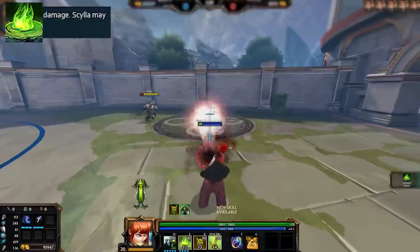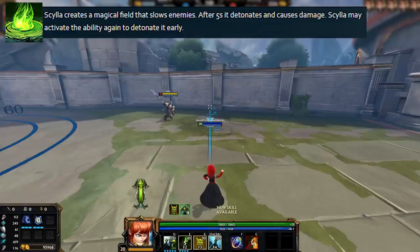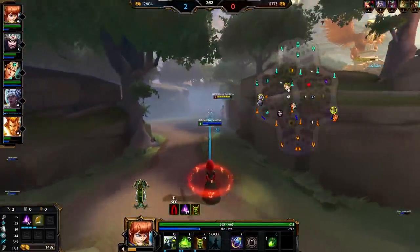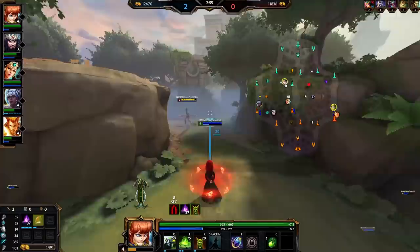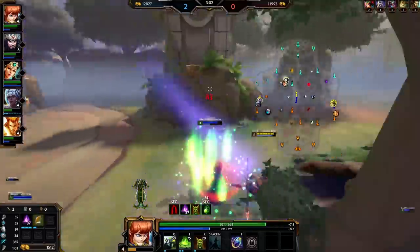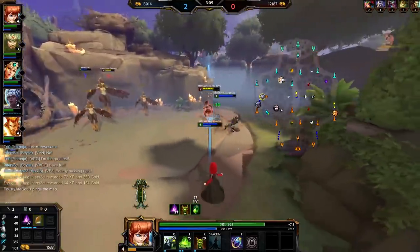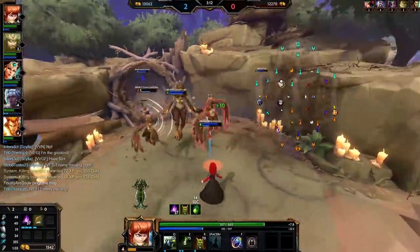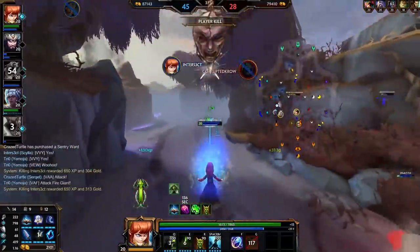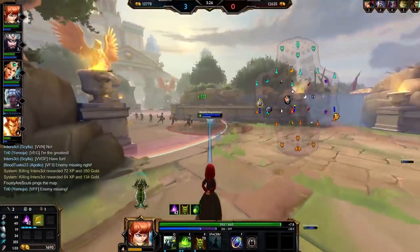Moving on to her 2 - Crush is a circular AoE damage ability. It's a deployable that you can throw and leave on the ground for up to 5 seconds, and it will slow enemies in the area if they walk through it and will detonate after 5 seconds, or you can reactivate the ability to detonate it instantly, which is what you'll be doing almost all the time to secure the damage. At max rank, this ability also slows for extra time once you detonate it and will shred 25% of enemies' magical protections in the area, essentially increasing the ability's stopping power. Also, Scylla's main combo - throwing the 1 to root and confirm damage from Crush - is on a 10-second cooldown, so you can reliably combo people every 10 seconds or even less with CDR.